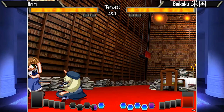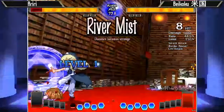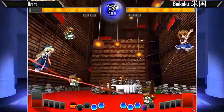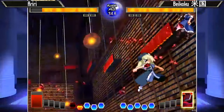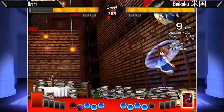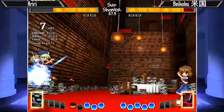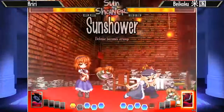In general Meiling is really fast and she's got pretty substantial buttons on the ground, so it might be hard for Alice to contest her there. It looks like Beikoku — a lot of what he's doing against Alice is approaching and then chicken blocking in the air. Which makes it more difficult for Alice to continue winning neutral, because if you're in the air, Alice doesn't have big air unblockables like other characters do. So it puts you into a little bit of an advantage.